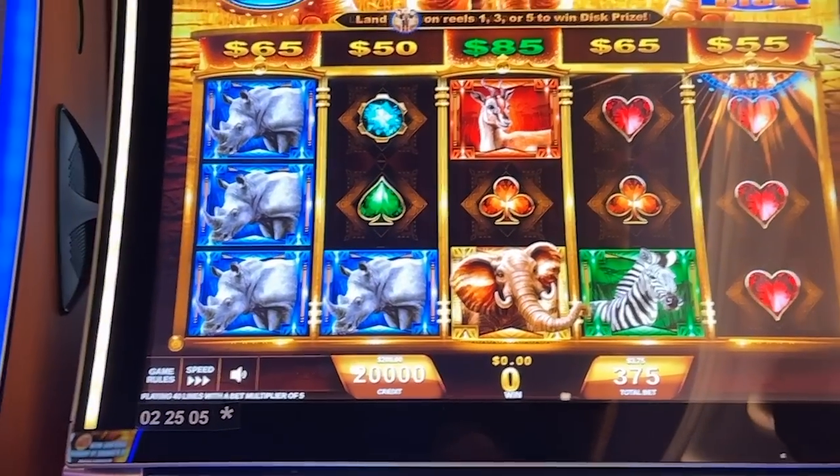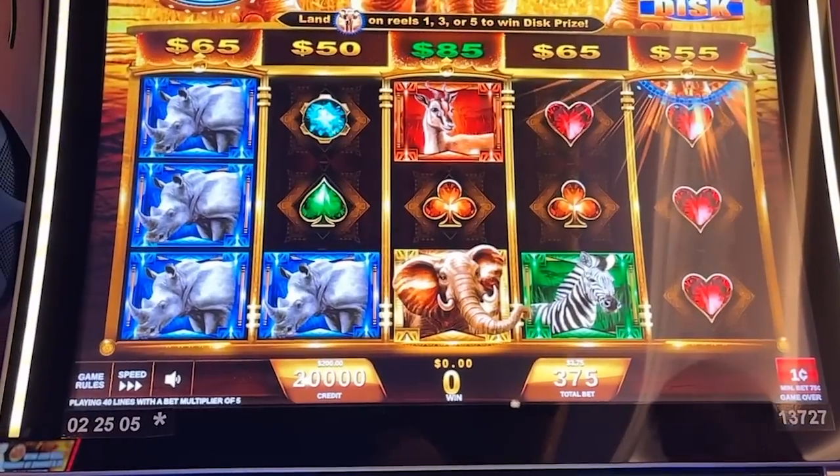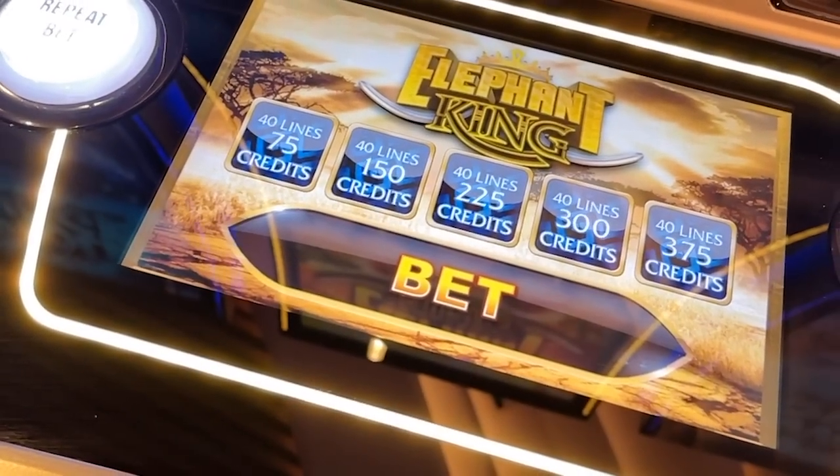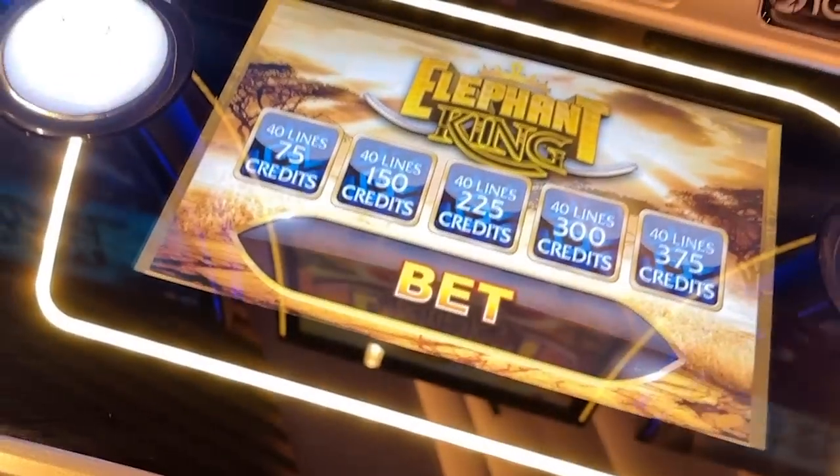It's a penny machine. Minimum bet is 75 credits. We're gonna go bet 2x though, so we're gonna be betting $1.50 — and you can see it goes 75 up to 375 — we're gonna be betting $1.50, and the way this game works is kind of cool.